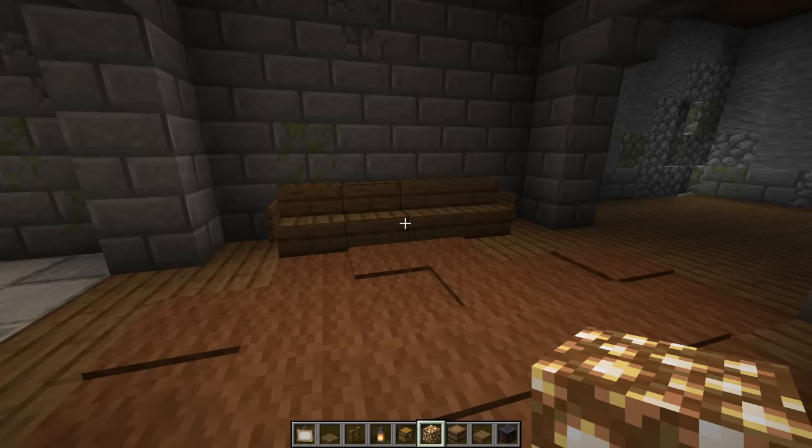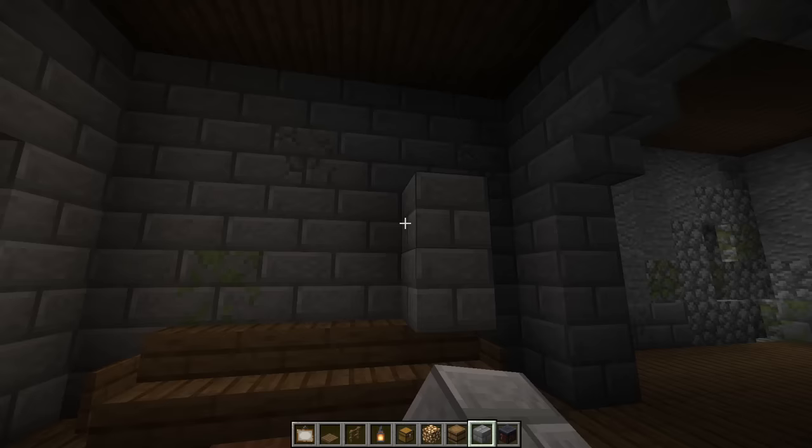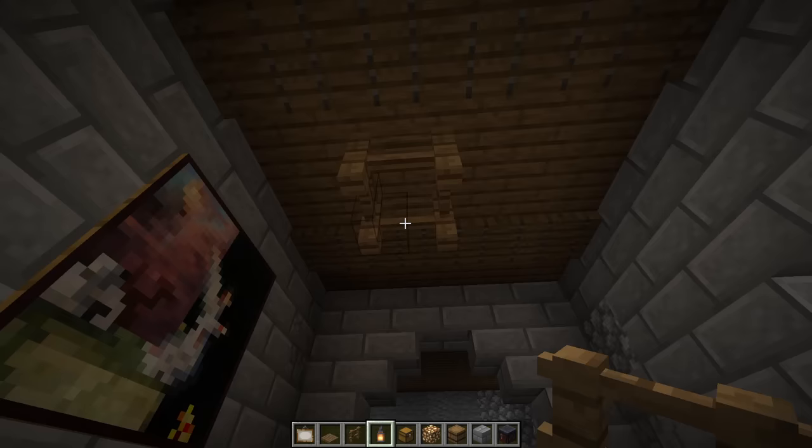Next add a 2x2 painting on this wall — we'll just need some placeholder blocks to get the right size. Then add two trapdoor beams going from front to back, one block away from each wall. Then add a little chandelier using four fences towards the back with some lanterns hanging from them.